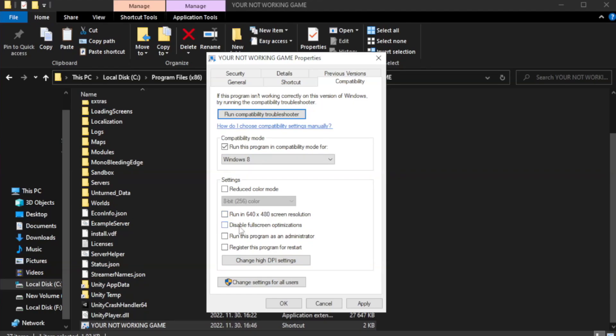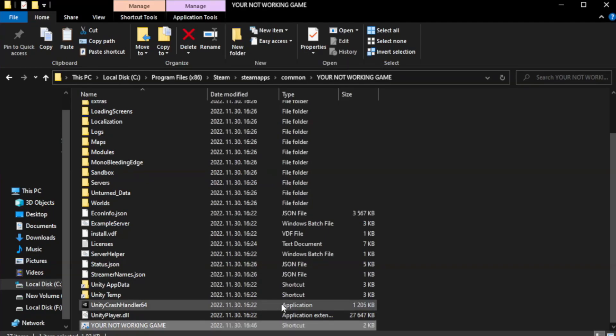Check Disable Full Screen Optimizations. Check Run this program as an Administrator. Then click Apply and OK, and close the window.